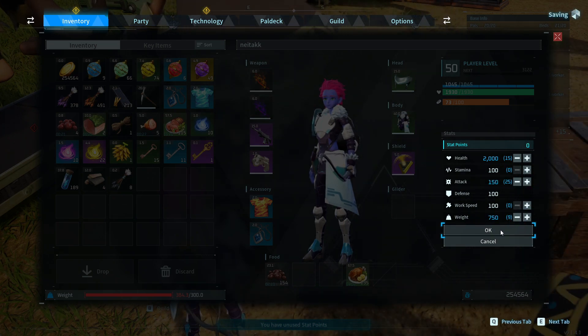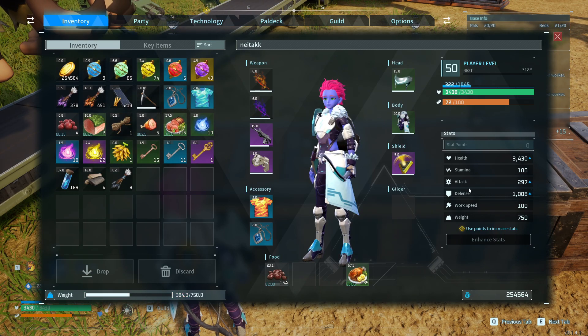So if you want to re-select stat points and re-allocate, drink a Memory Wiping Medicine. I got it from a Lavender.